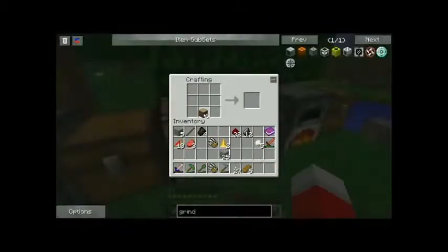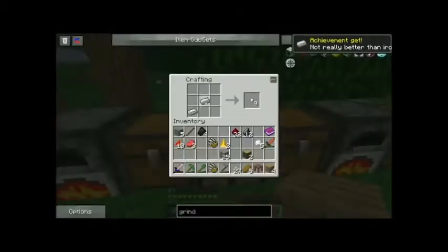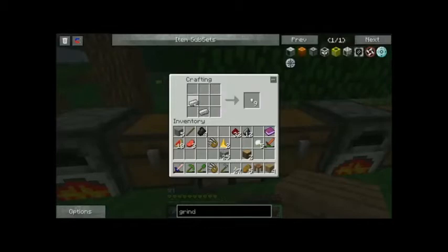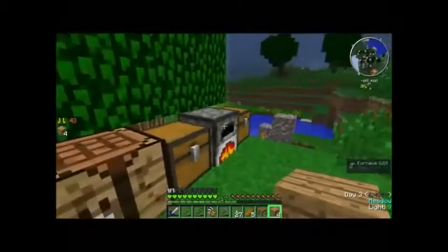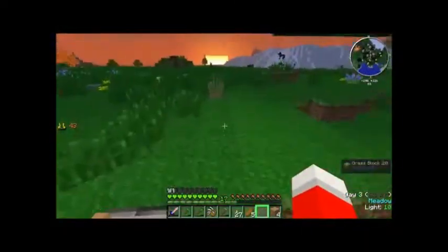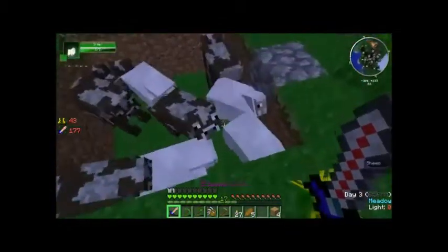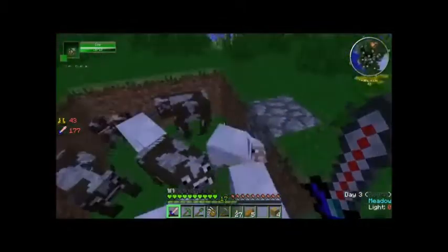We need some wood. Let's get a better crafting table. There we go, awesome. And then we just need two iron. That's wrong. That's wrong also. Damn you, GregTech — you're doing this to me, aren't you? You're actually going to make me go over there and kill my sheep, because I have to use a hammer.